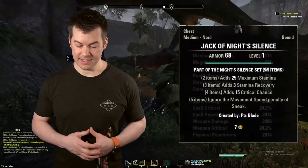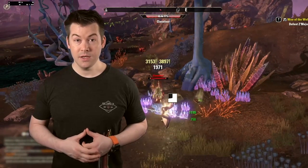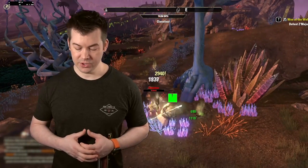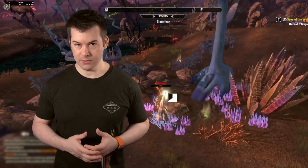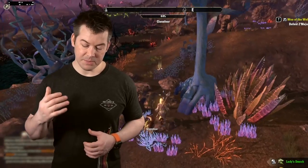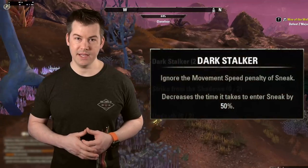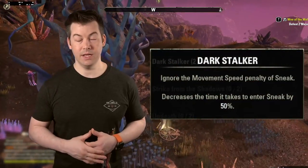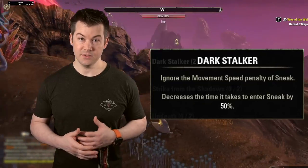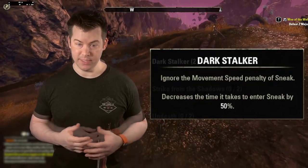For your next set, you have two choices. The first is a crafted set called Night Silence. Normally when you're stealthed, your speed is reduced by 40%. With the Night Silence five-piece set on, that penalty goes away — your speed stays at 100%. That's really important because we want to make sure we're at the speed cap. Alternatively, if you don't mind being a vampire, that's definitely the way to go. You can ask around in guild or even in zone and someone will give you a vampire bite for free. There's a passive in the vampire skill line that will also eliminate the movement penalty from being stealthed.